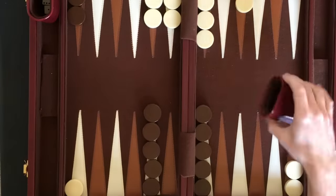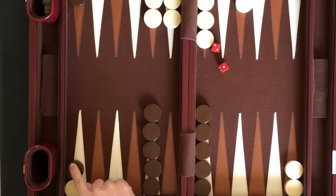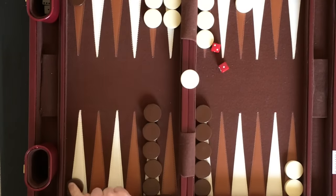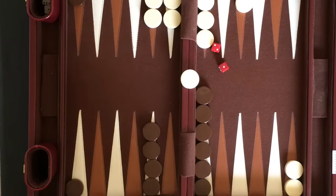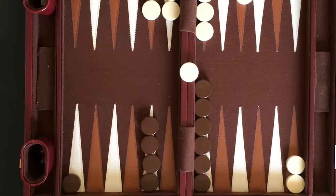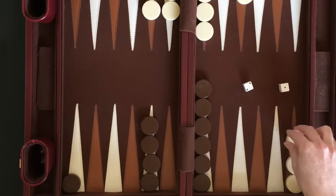When a player lands on a space that is occupied by only one of the opponent's checkers, the opponent's checker is moved to the middle bar. Here, Player 1 moves one space for the 1 rolled and lands on the single checker of Player 2. Player 2's checker is moved to the middle bar. When a player has a checker on the bar, the player must return it into gameplay before moving any other checker. A checker on the bar returns to the board starting with the farthest space for the player.